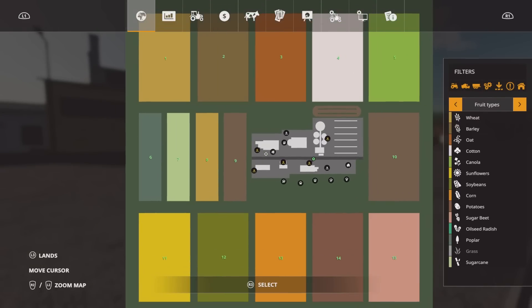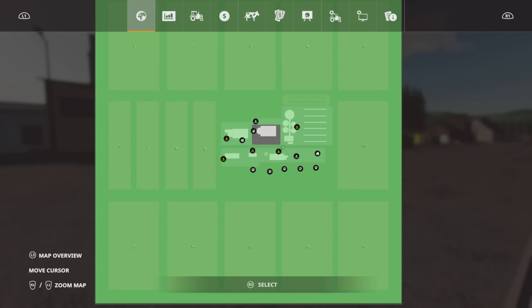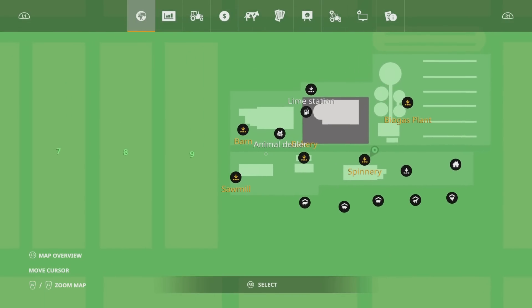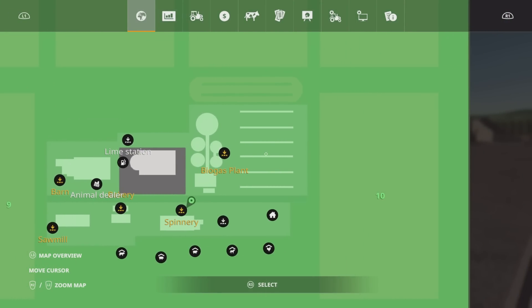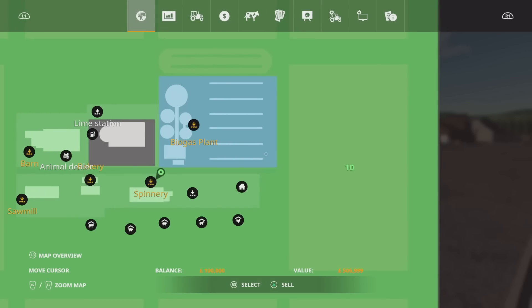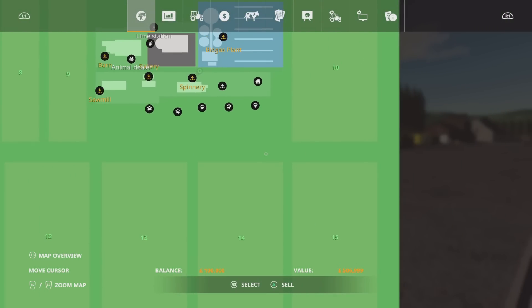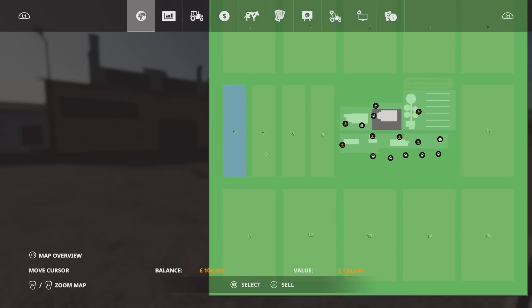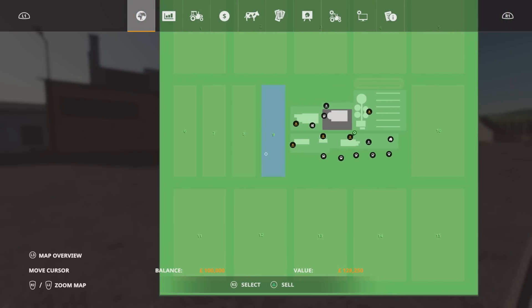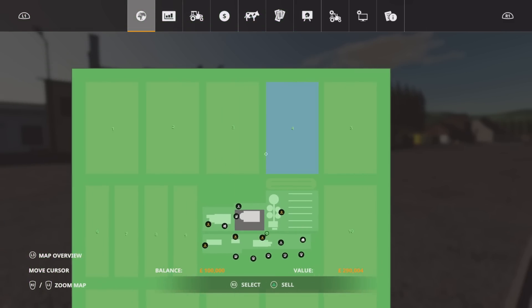Let's have a quick look on the map. We have main sale points. We've got a sawmill, a barn, a bakery, a spinnery, and the biogas plant — already owned on New Farmer. On Farm Manager or start from scratch, the biogas plant costs $506,999. But you've got a lot of bunk silos. Field prices are pretty good. The periphery of the map, all the headlands, is $994,000 for all of them. Smaller field prices are $126,000, $128,000, $228,000, $288,000 — pretty much the same across the board.